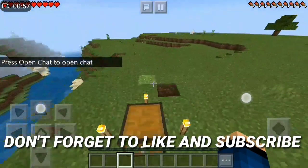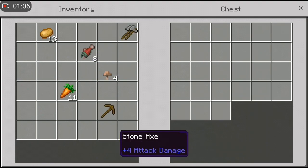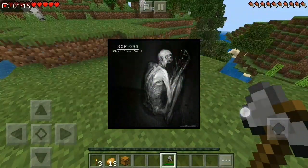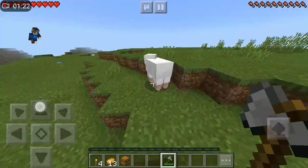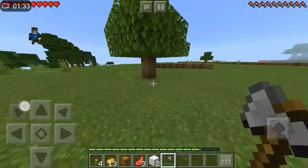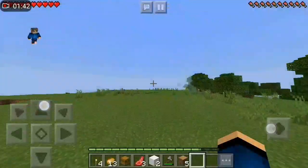Alright guys, so we are finally on the SCP world. Let's go ahead and gather our stuff over here, get our food and resources, put them in our inventory. We've got a pickaxe and a stone axe to start off with. If you guys don't know what SCP is, it's a failed experiment where scientists were testing something. Today we're gonna find out if this SCP seed will work.